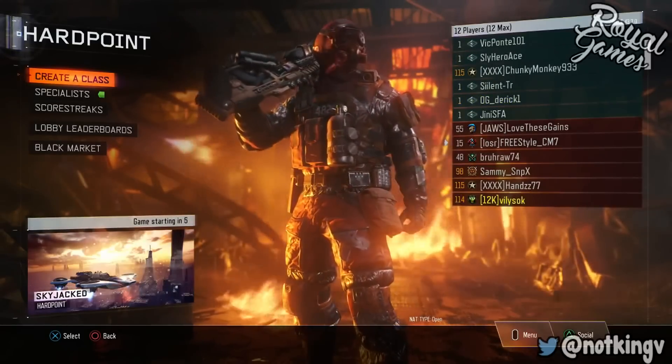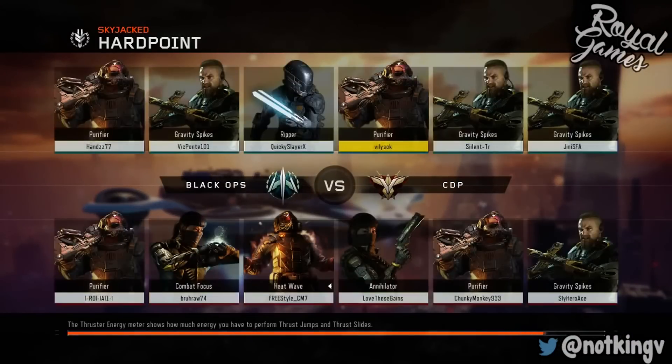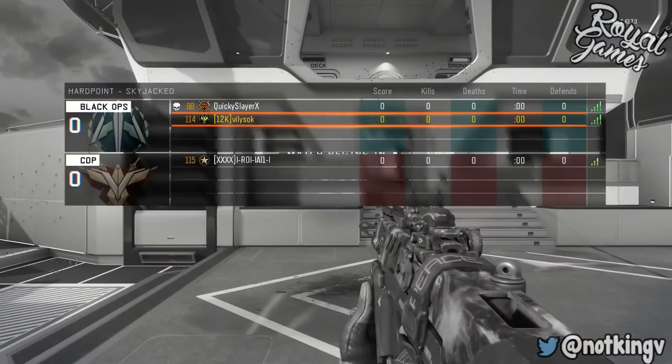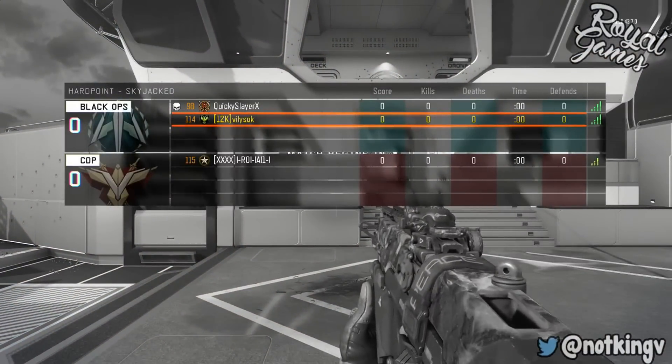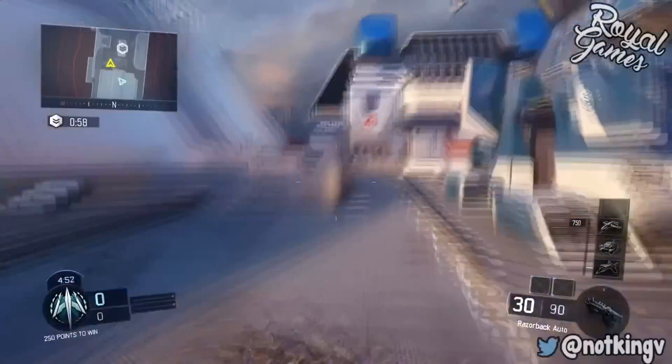Once you're done with that, wait until the game starts and tell your friend to join you when the map is loading. Tell your friend to join you when the map is loading. If done correctly, you'll spawn into the game - pick your weapon. As you can see, the whole lobby is empty - only me and two of my friends. You've done the glitch completely.